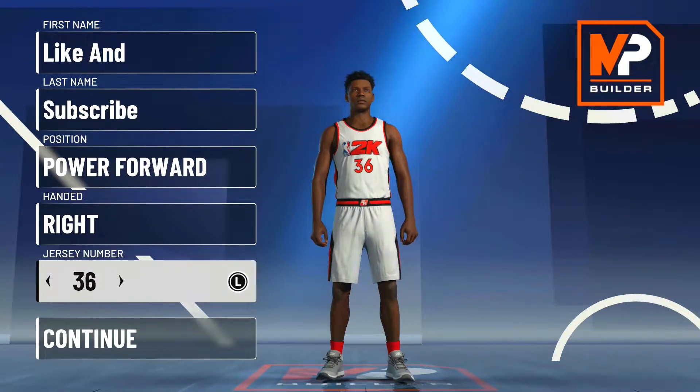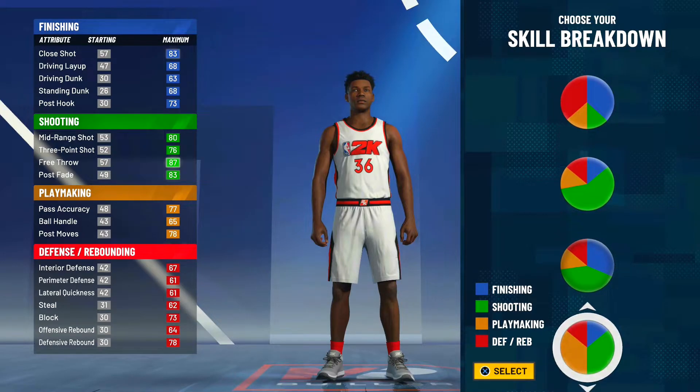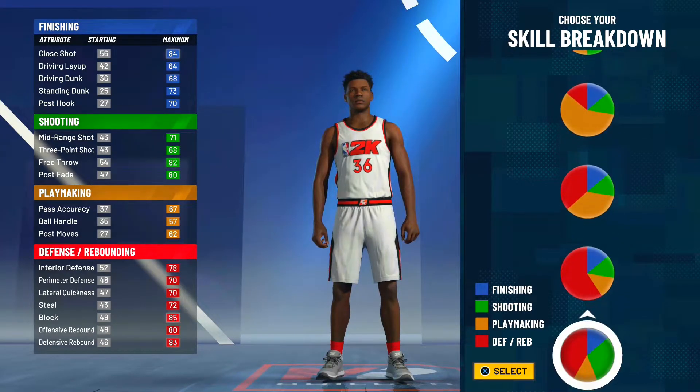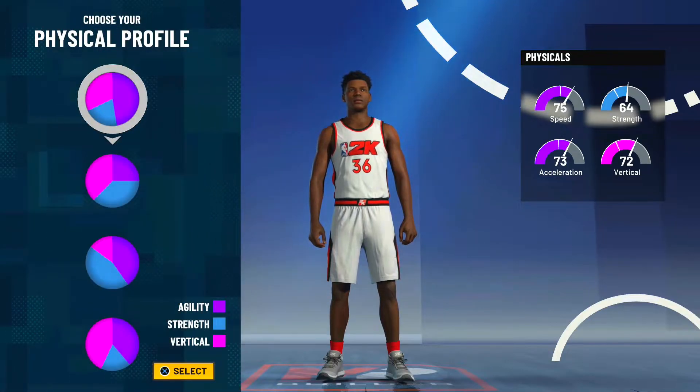Moving on to the pie charts — as you guys know, they added four new pie charts per each position. I'm going to go with the pure defensive pie chart, which is the second-to-last one. Make sure to pick the pure red pie chart. You can already see 93 block, 93 offensive rebound, and 93 defensive rebounding are some of our defensive stats before we even change anything.